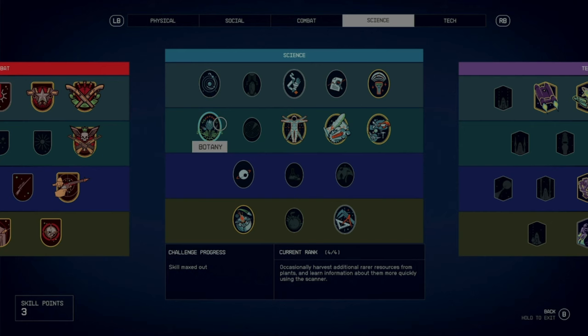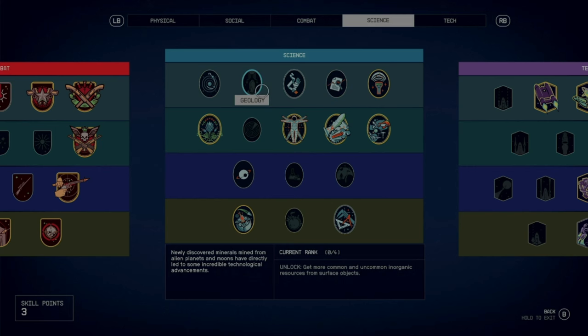Before getting started on how to get these achievements, I want to note that skills like botany, zoology, scanning, and geology — all the ones that you would think would help you get the achievement faster — do not work. You actually need to collect 500 times on each resource. Even though the achievement says collect 500 resources, you need to collect a resource 500 times.